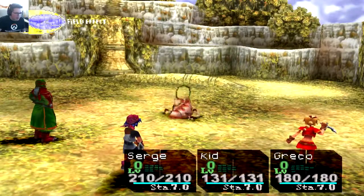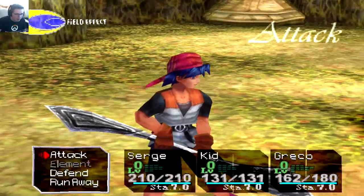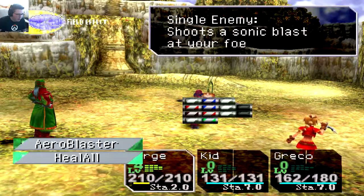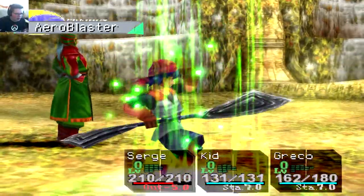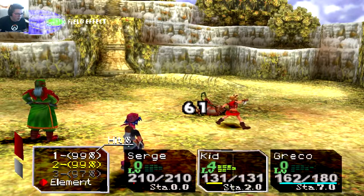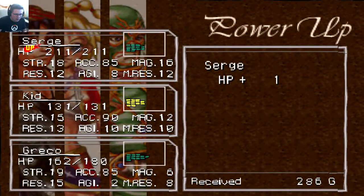Let's fight some of the local enemies. If you look at the new weaponry — last episode we bought iron tools for everybody, so everyone's got a little bit of a new weapon. Let's see how hard it hits. Kid can hit pretty hard apparently; those iron tools really do up the damage quite a bit, so I'll definitely take it.